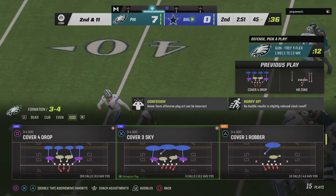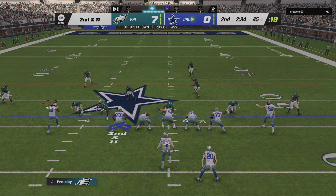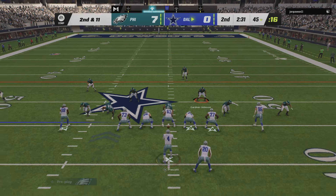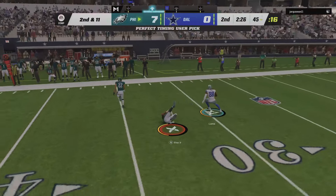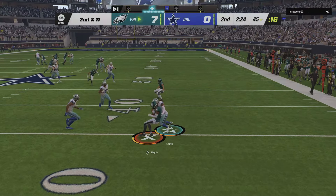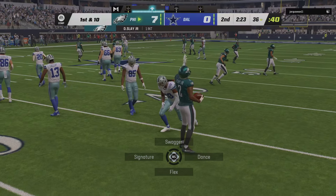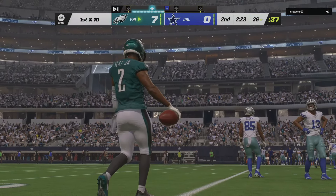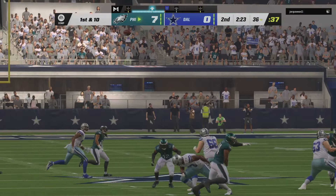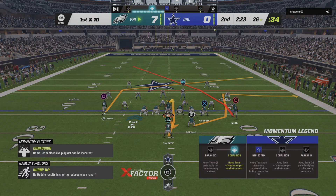Sometimes you sit back and marvel at what he can do defensively — speed, strength, quickness — the whole package, and that package just wrapped up the runner for a loss. After the yard loss, they'll look to push on second and 11. Prescott throws into a double team — it's intercepted, Darius Slay with a pick, and the Eagles get it back just past the 35. Second straight drive ending with an interception. I wonder if it rattles him — or does he find a way to pull it together and become sharp again?